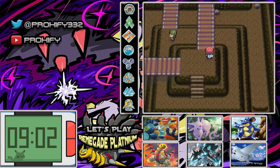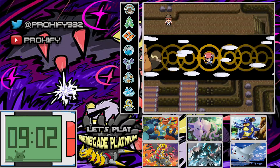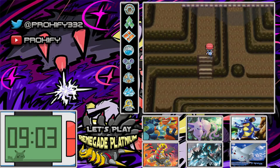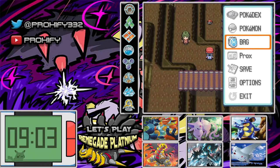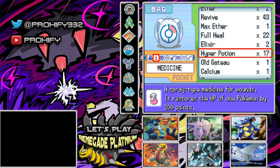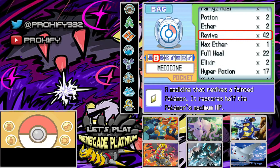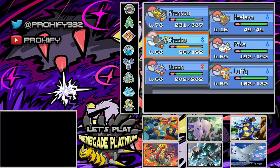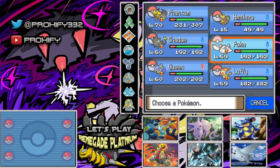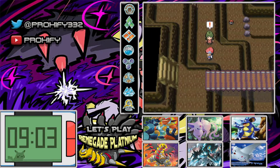Now I need to remember — I think this is the rock climbing section we need to worry about. And I think there should be a trainer around here with a Blissey, which the good thing is we do have Luffy for that one. I think it could be this trainer in particular because she may still have the same team as before. Her Blissey was pretty annoying in the vanilla game — if you didn't have a Fighting type Pokemon, Blissey would be absolutely insanely hard to kill.